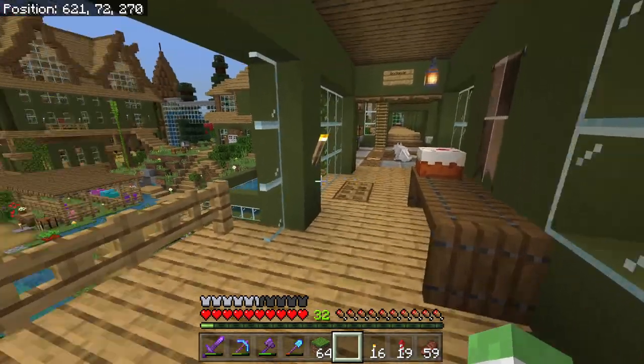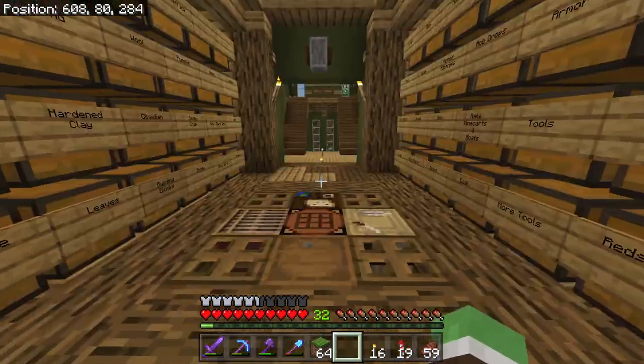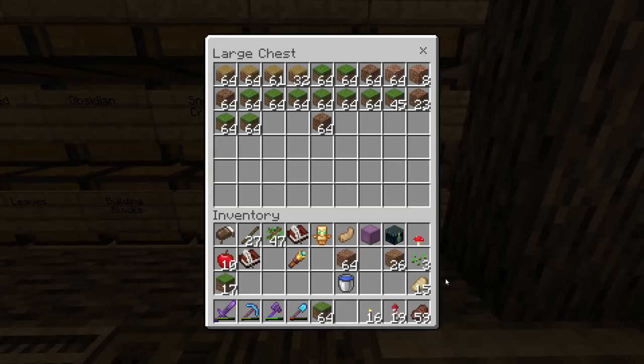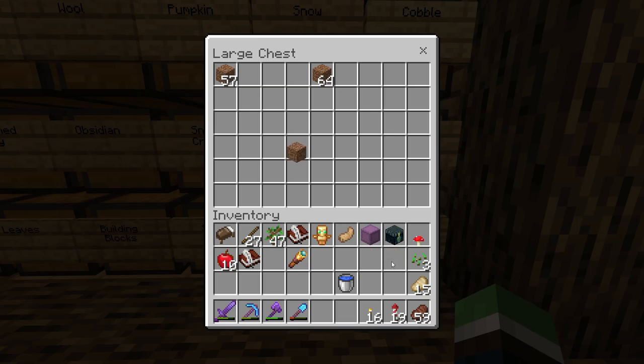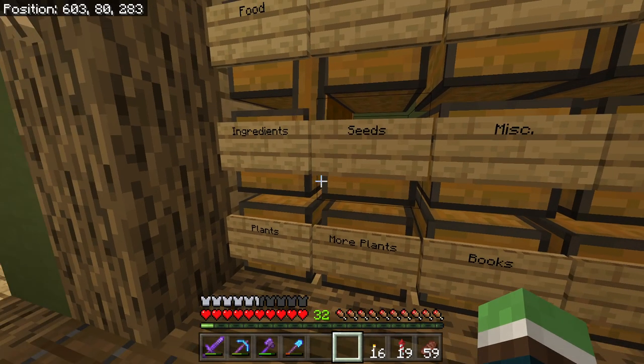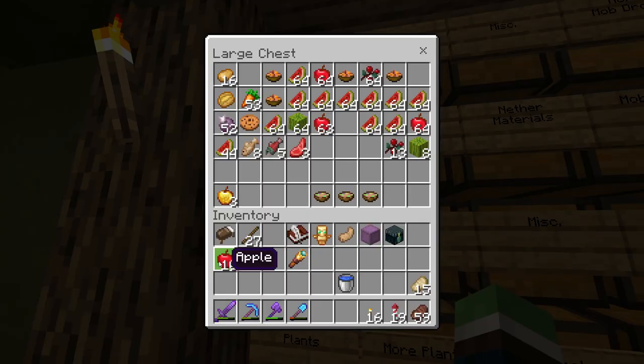Welcome back everyone to our let's play in Minecraft. This is episode 399 and today we're sort of doing the same thing we did last episode — we're just going to work on many many different projects and see which ones we want to work on. Actually, I want to work on a little logging camp we started not too long ago.